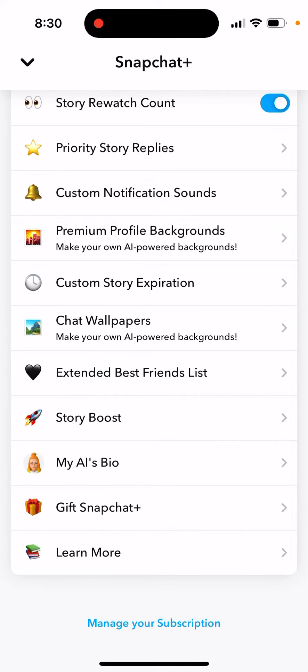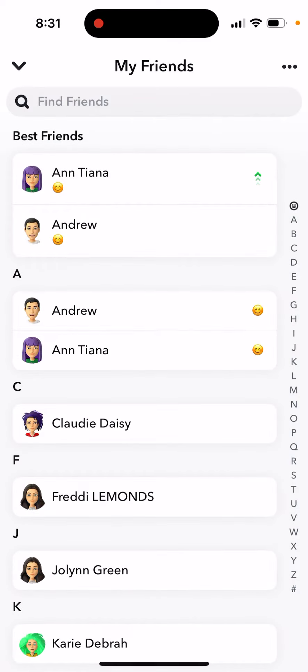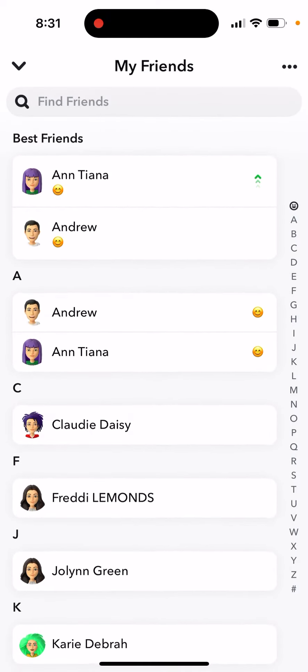Did you know that in Snapchat Plus you can now pin many best friends? There is a feature called Extended Best Friends List, so you can go to your friends, tap and hold, and then pin them as your best friend. You can also just pin them this way as well.